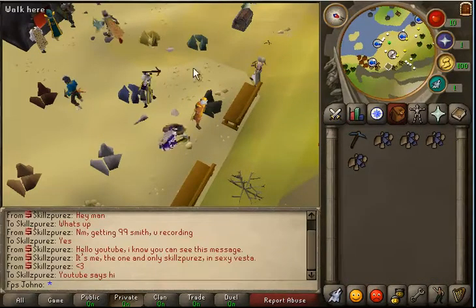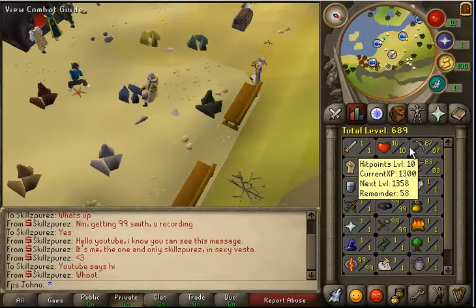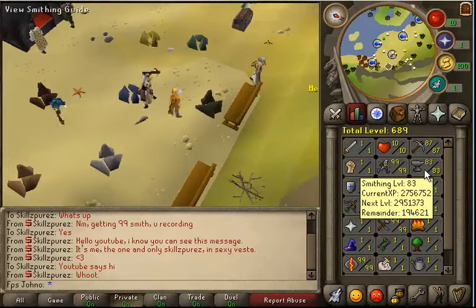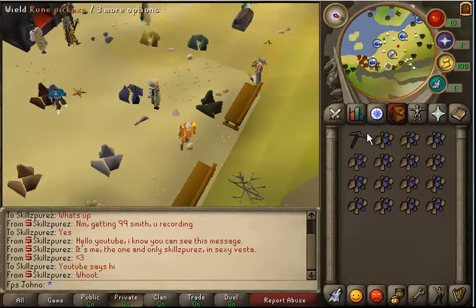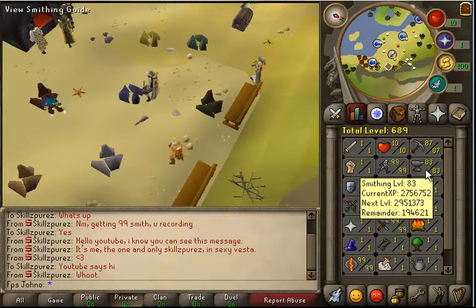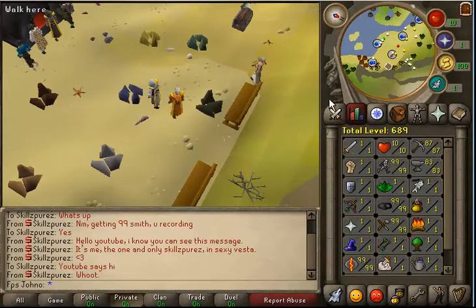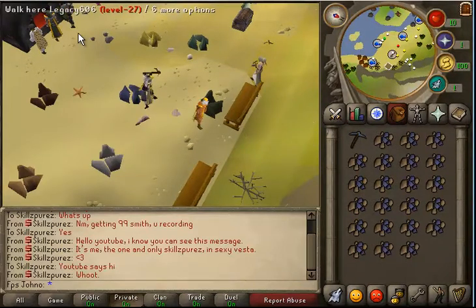Okay guys, I'm wrapping up this video right now. Pretty much I'm going to be training mining, maybe going to get that up to 95 tonight, going to get smithing up to at least 90, hopefully maybe even 95. Because I do have a main account with about 92 mining and like 90 smithing, so what I'm probably going to do is have my main mine adamant while this account mines mithril, and then just drop trade it.